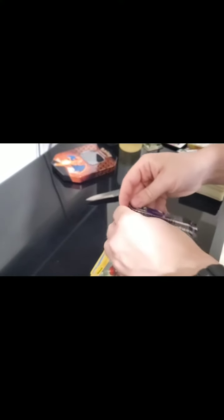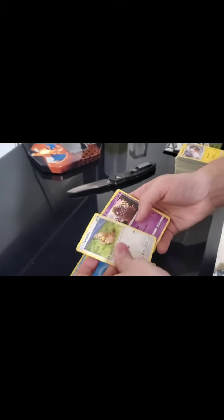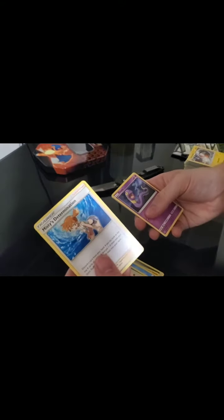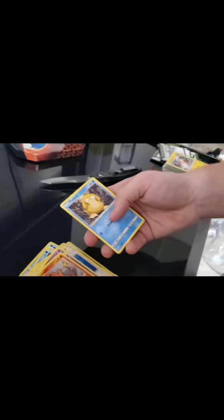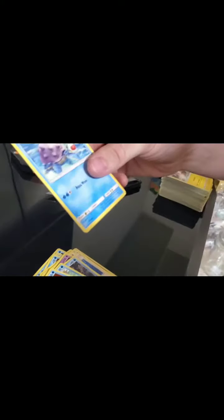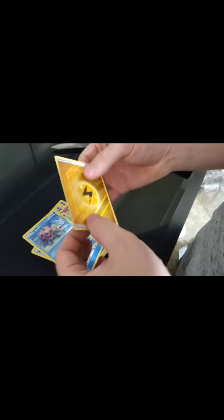All right we're down to our last pack. Come on - Mewtwo or something. Why does that feel so thick? That's weird. Beckins, Charmander, Psyduck, magic - that's a cute Lapras look at that, it's a little ball. We got a lot of shiny energies though - it actually looks cool. Why do these feel thicker than normal?